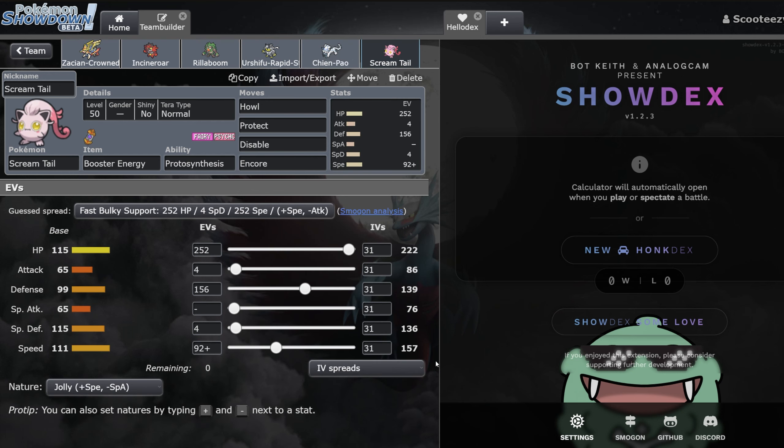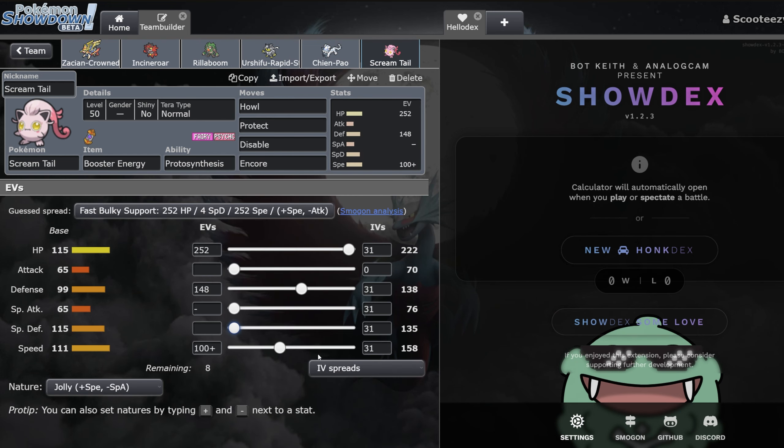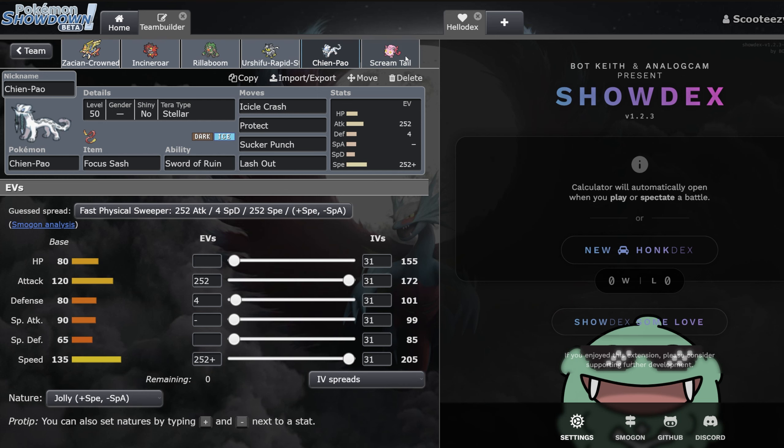To round out this team, we have Screamtail. The speed stat is meant to be just one point faster than Gouging Fire, which only hits 157 — that's the whole game plan. Then you just click Howl and buff up your allies. He doesn't have any offensive moves here, which probably means this is all support. I think you run Play Rough on this mon if you're running Howl — if you've got 31 attack and you've Howled your allies twice, all of a sudden this thing has like 170 attack, which is almost as much as Zacian. Really cool team — Howl is a really cool concept, especially on a team like this with all physical attackers.